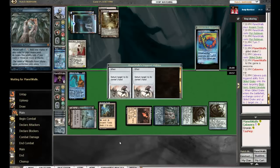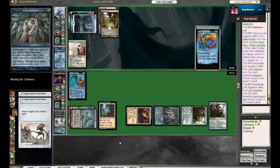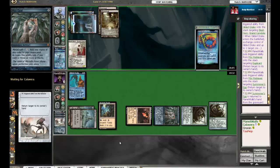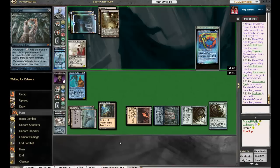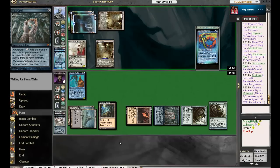So he can fetch up his Duplicant still to get rid of that Elesh Norn, and leave himself with a 3/3 Gilded Drake to attack with. Calavera is probably going to attack with that — well, that's a 1/1 Gilded Drake right now. Once he gets the Duplicant on the Elesh Norn, then it'll be a 3/3 again. Unfortunately he's going to have to take some huge beats right here off a Mutavault.